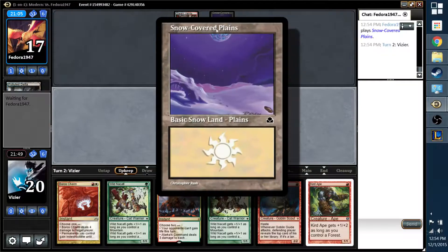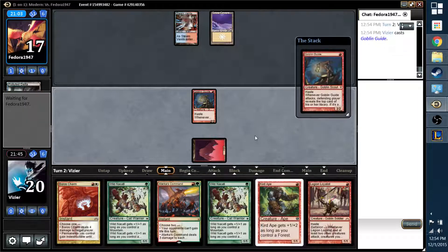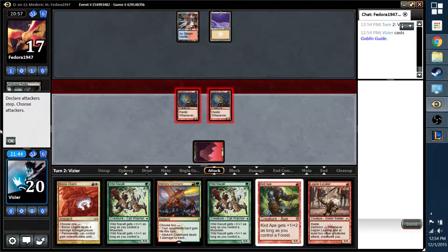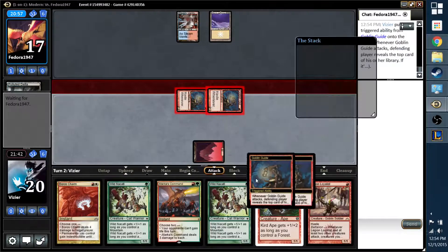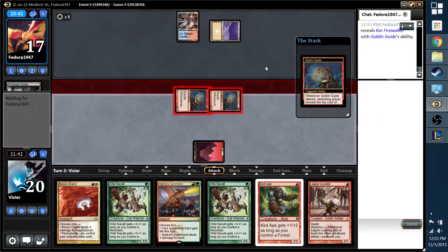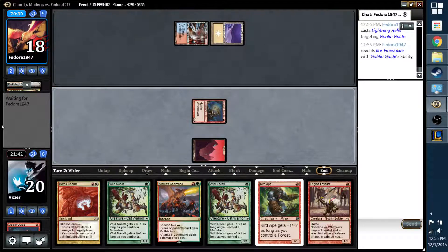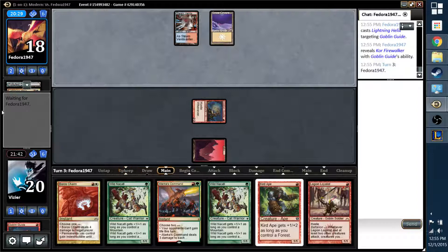He's got white in it. I don't think it's a Twin. Core Firewalker — yikes. It wouldn't be a big deal in most cases, but with this particular hand, it's not good. Still can't cast it though.